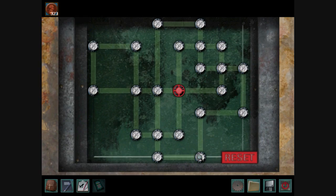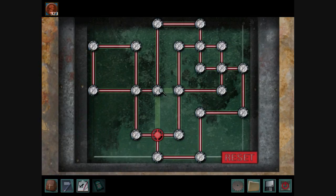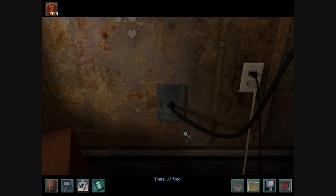The goal for this puzzle is to make all the different connections you can possibly make without retracing your steps even once. So here, you can't go down or to the right because you've already made those connections — you're going to have to go up. And there you go, that should do it. They're all fixed.